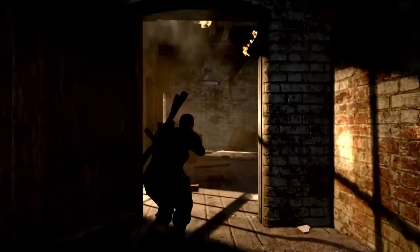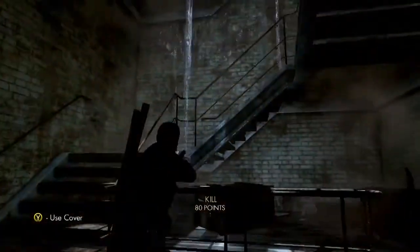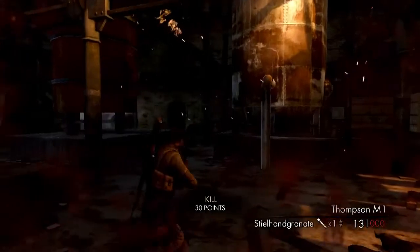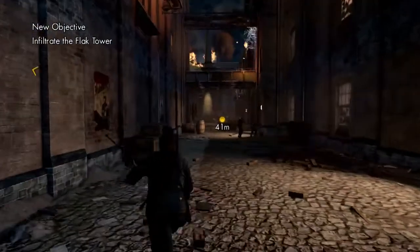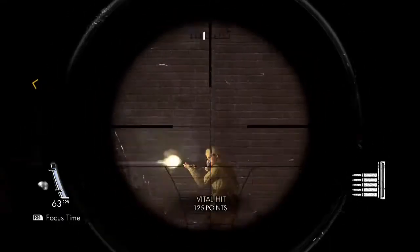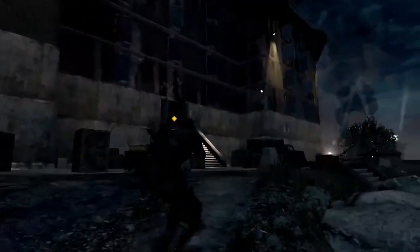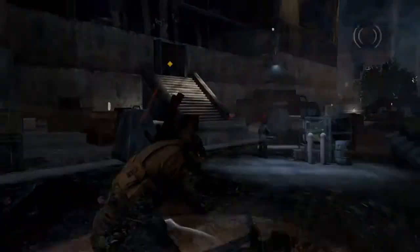In this mission, we're looking to navigate through a brewery section. After making your way quietly through the warehouse, you come out into a street situation. To make things even harder, the whole environment is swarming with German and Russian forces fighting each other. Inside the Flak Tower, it really is like cat and mouse.